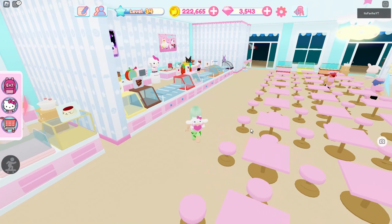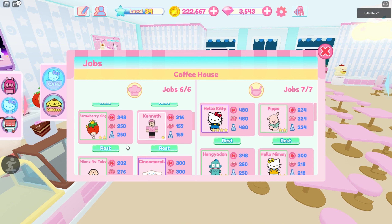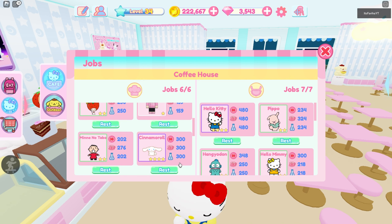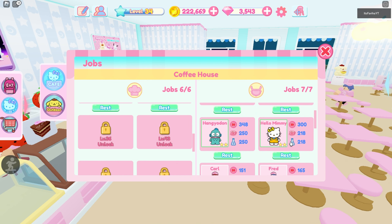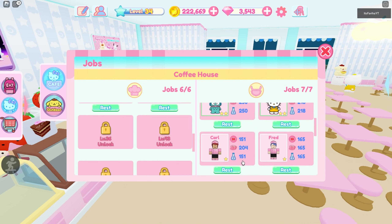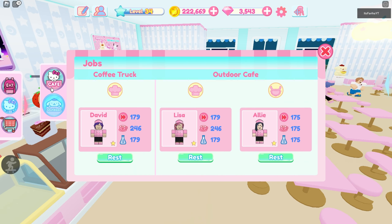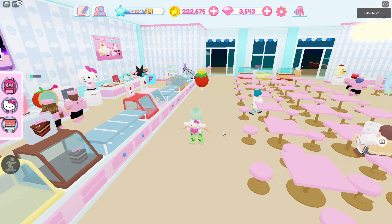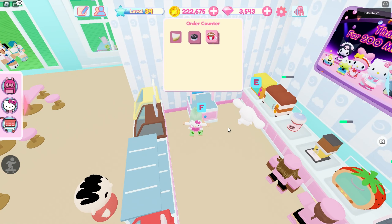We need a lot of helping from my workers. These are the characters I got: I have Mary, Sarah, Strawberry King, Kenneth, Mina, Notabo, Cinnamon Roll, Hello Kitty, Pekkle, Hangyodon, Hello Mimi, Carl, Fred, and Bob — and I have outdoor ones too, but no space for more. Let's go take some orders!